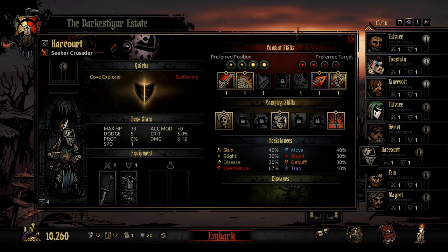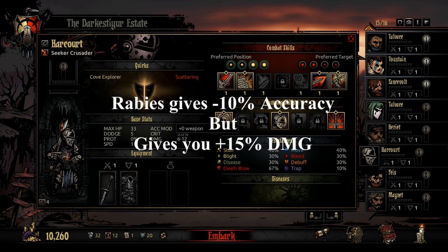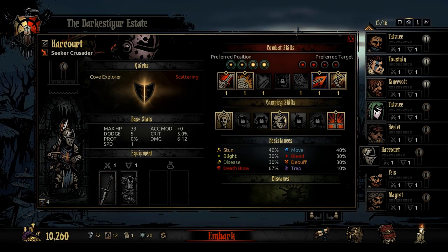One more thing: you can get diseases in this game, and there's one I'd suggest keeping — Rabies. Your accuracy goes down, but with Surgical Gloves giving an accuracy boost, that mitigates roughly half the penalty. And Rabies also gives you a damage boost of something like 10-15%, so between the disease and the trinket it works out well for the Crusader.